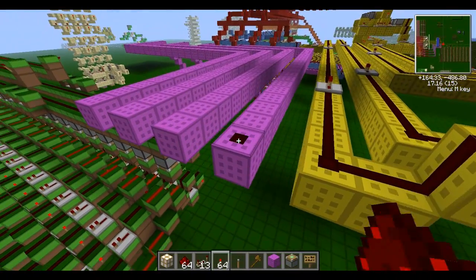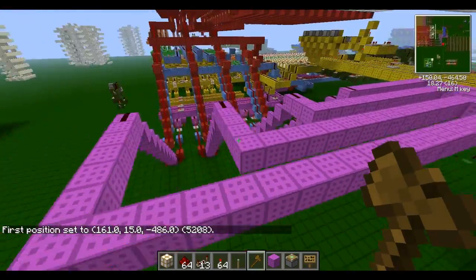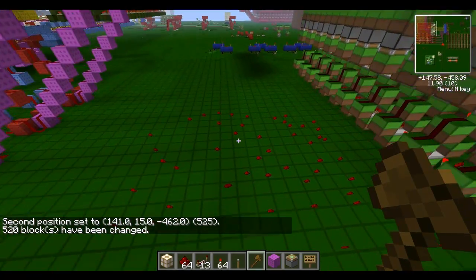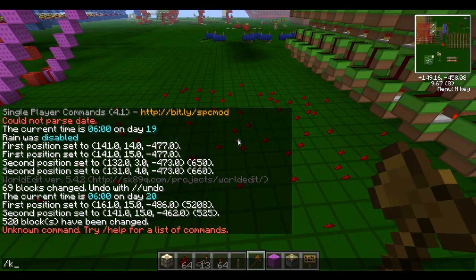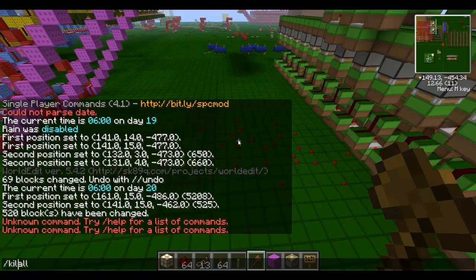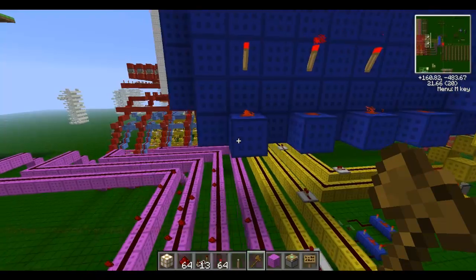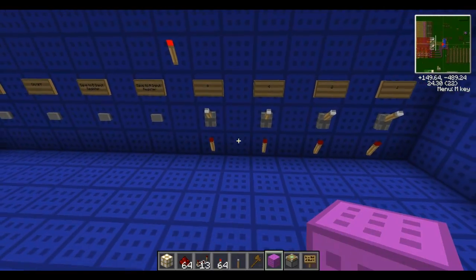Voila, it is done. Almost. So, select that position over there. Obviously you must have single-player commands to do this, otherwise you're stuffed doing it by hand, but just set redstone. I can't remember if I have this installed. Nope. So I was just wondering if I could get rid of all these redstone blocks, but I think that's a Bukkit plugin only — a bit of a shame. It probably is a single-player commands one, but not much I can do.